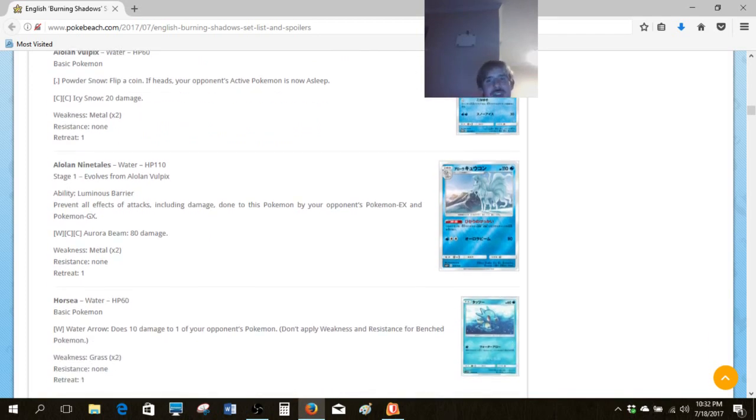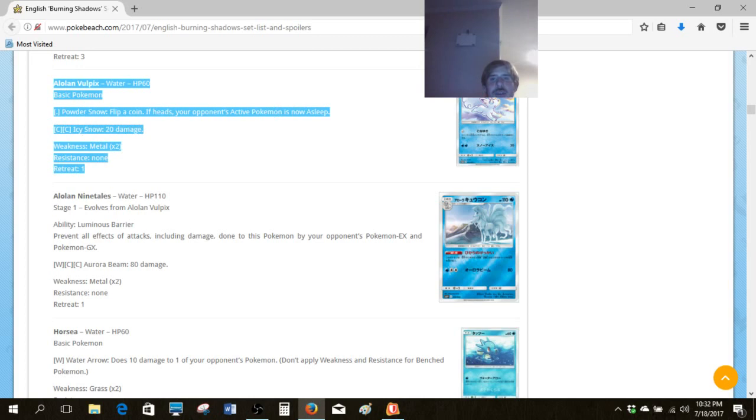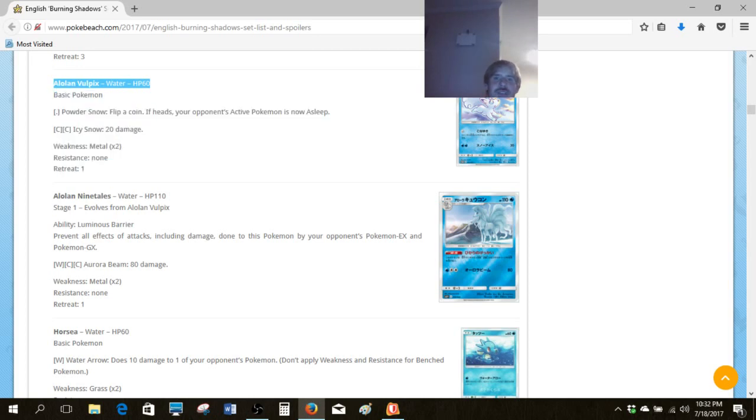Speaking of bad versions of previous cards, we've got Alolan Vulpix. The whole theme behind Alolan Pokemon is a cool free attack, but the free attack here isn't searching your deck for two Pokemon and putting them in your hand — it's not bailing you out of bad hands, it's just trying to put your opponent to sleep. That is garbage. Next card.